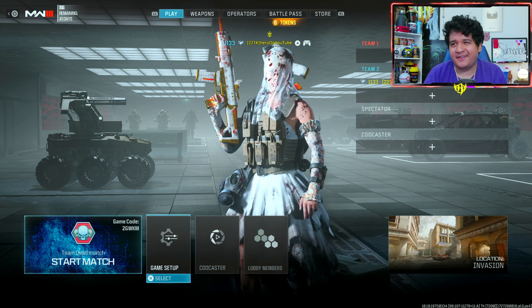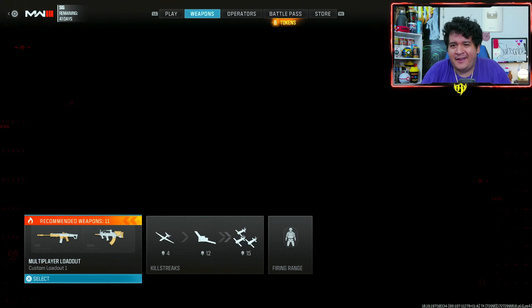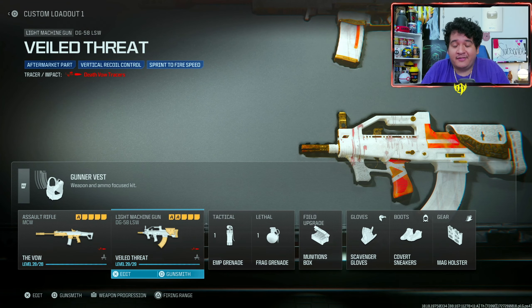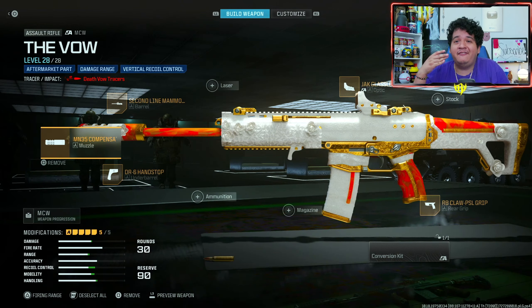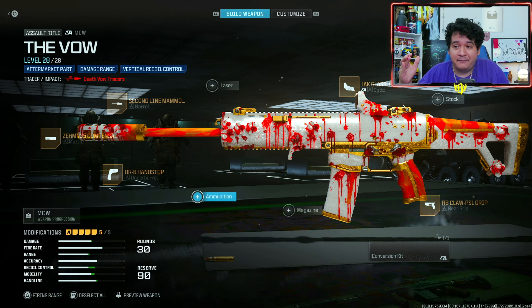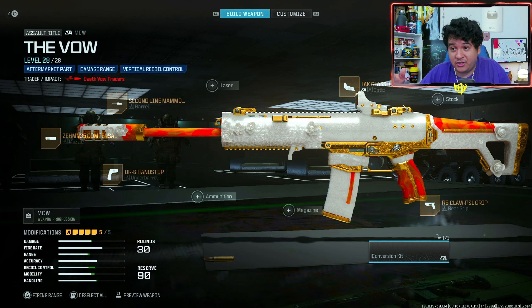Here we have the Wedding Bride skin for the character Void, and she looks pretty freaking awesome — very scary. We got 'The Vow' MCW and 'Veiled Threat' the DG-58 LSW. Now, when it comes to The Vow MCW, you can put on any attachments including ammunition and keep the Tracers. The only case where you'll lose the Tracers is if you put on the conversion kit — if you do, you will not have the Tracers, so keep that in mind. But you can change anything else.